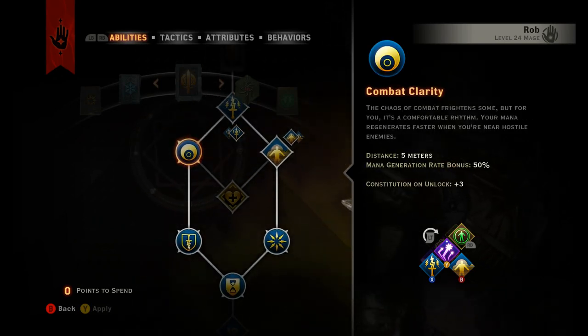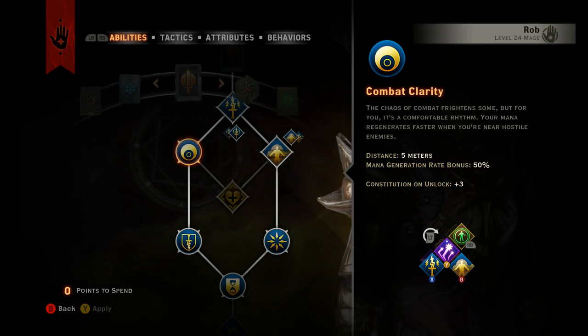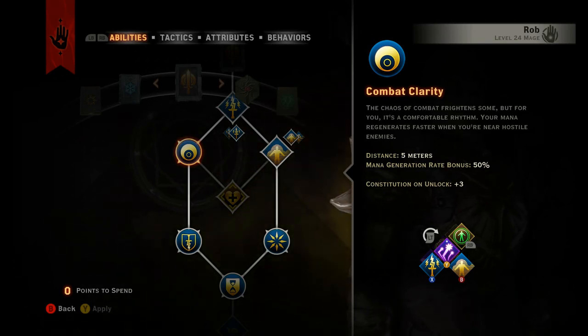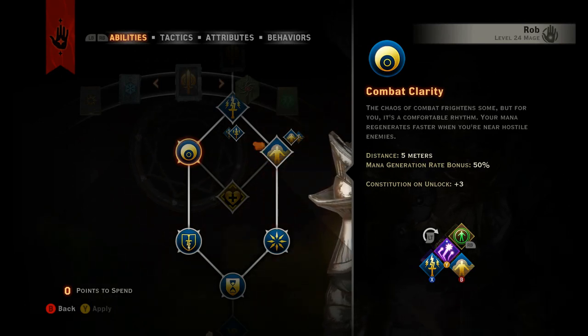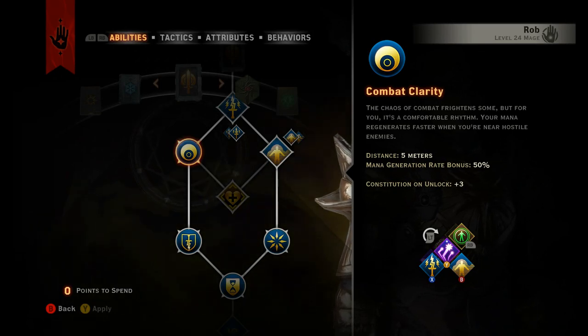This is one of the main passives that you definitely have to pick up. For the Knight Enchanter, you need to be within melee distance — you're really just like a melee mage. This passive makes your mana regenerate faster when you're near hostile enemies, so that's always a plus.